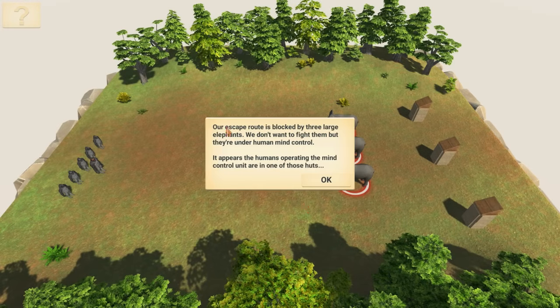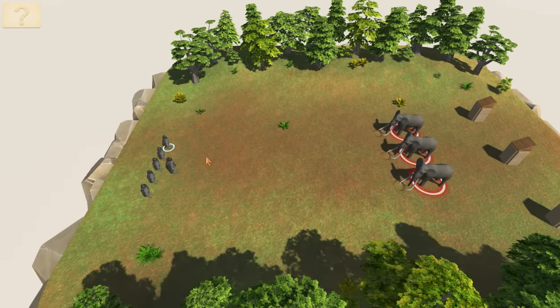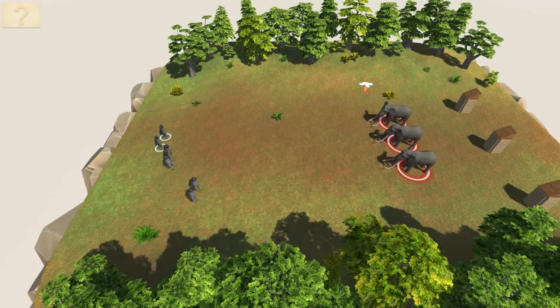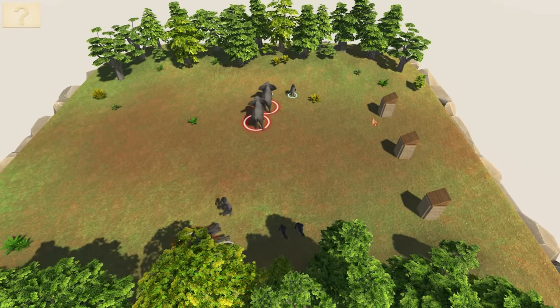Next one is Tree Huts! Our escape route is blocked by three large elephants. We don't want to fight them, but they're under human mind control! It appears the humans operating the mind control unit are in those huts. So what we want to do is run past. I'm gonna send a few of these guys over this way, and he can go over that way. This big ape can take them head on. Keep going, keep going! The split up worked!